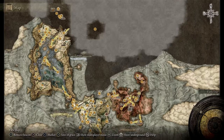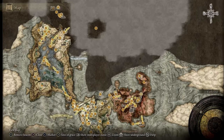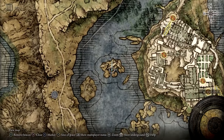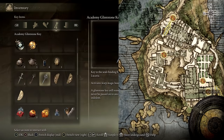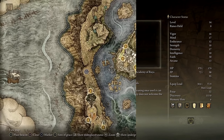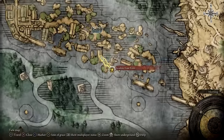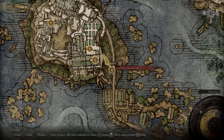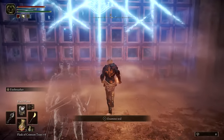The first step is to gain access to the Academy of Raya Lucaria. To do this, you'll need to retrieve the Academy Glintstone Key that is guarded by a Glintstone Dragon at the location shown on screen. You don't actually have to defeat the dragon — you can just grab the key right behind where the dragon rests before running away. Start at the Academy Gate Town and make your way up the path to the South Raya Lucaria Gate, using the key to access the Academy.